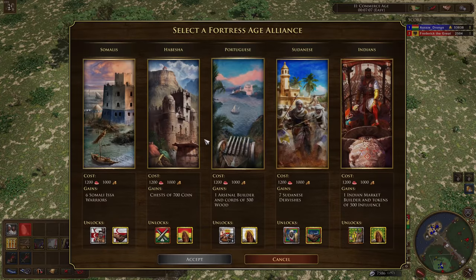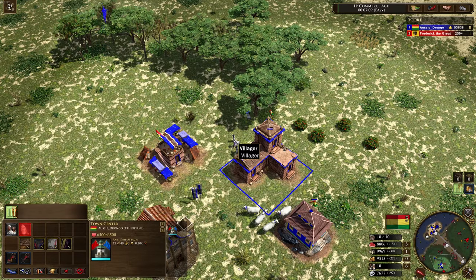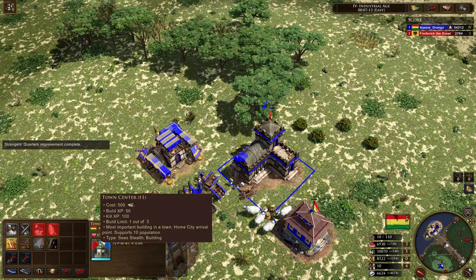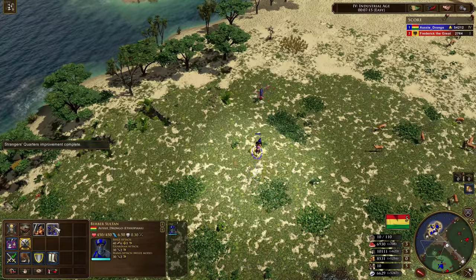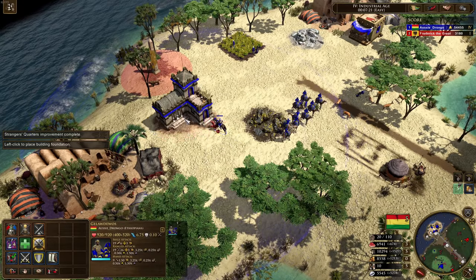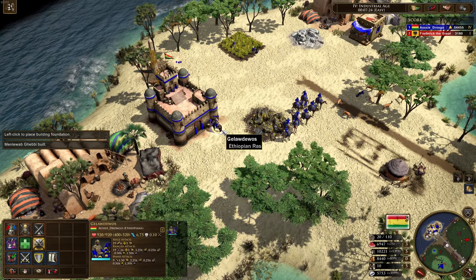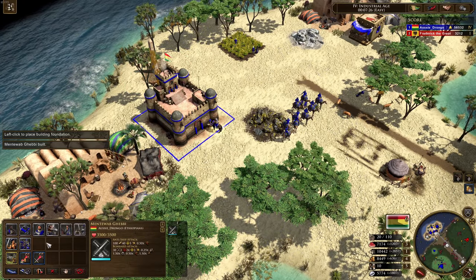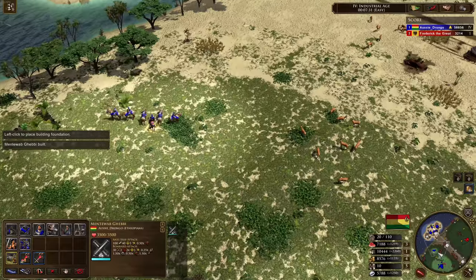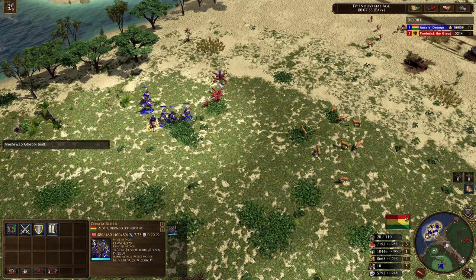He can train units — cool! He gets Zenata Riders and Barbary Corsairs. Are these the same mercenary units I've got over here as well? Yeah, they are the same units. We don't have the Elmetti or the Yojimbo, but we've got the Zenata Riders.